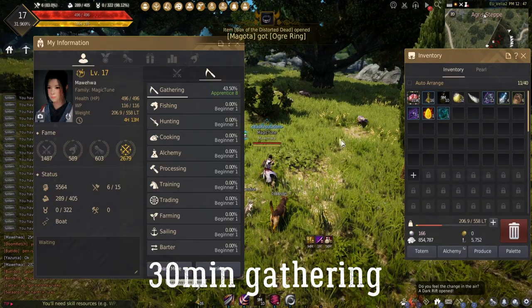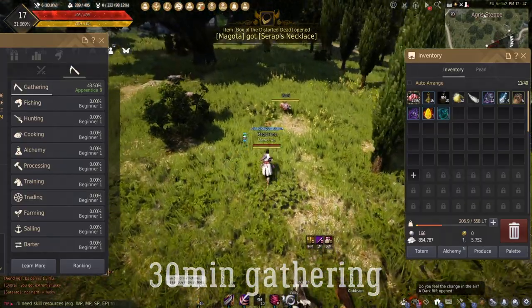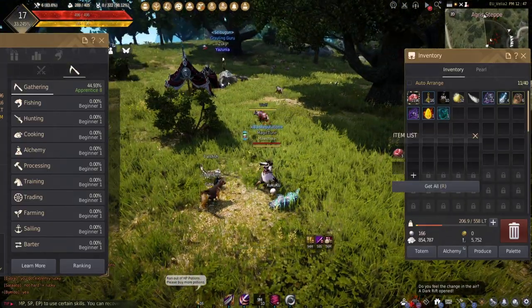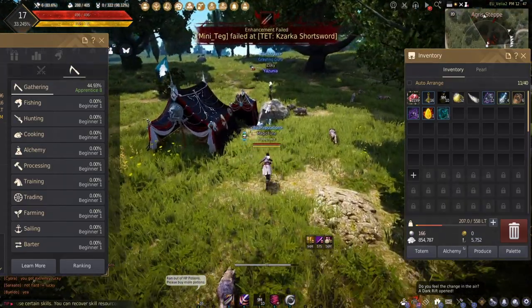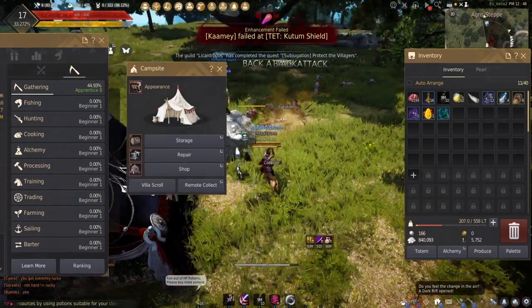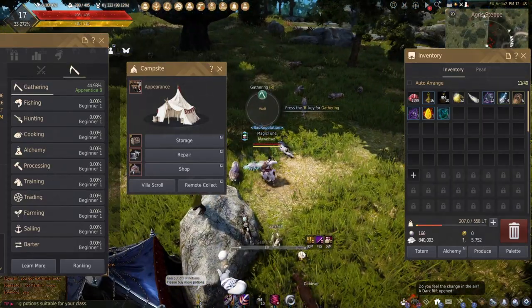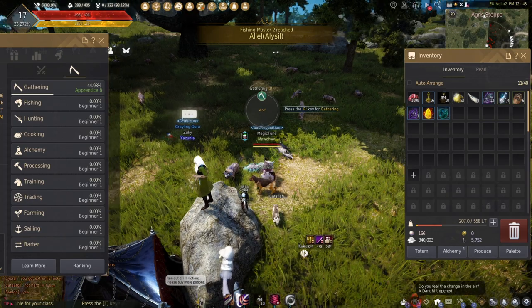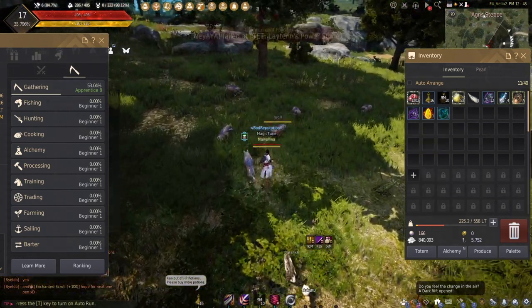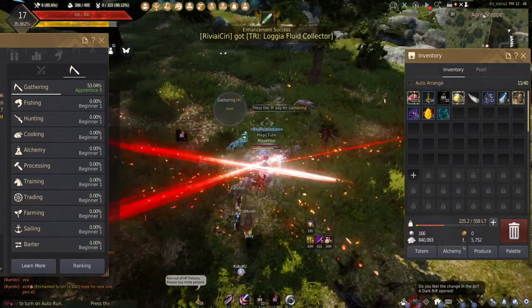After half an hour of gathering, the numbers changed a bit. I started getting around 600 something, because I increased my level from beginner to apprentice eight. So I got around 600 meat. And as you can see, I got one sharp, one heart, one capra, and already 12 black fragments.